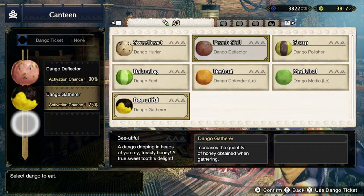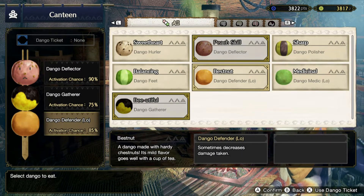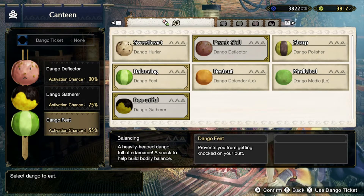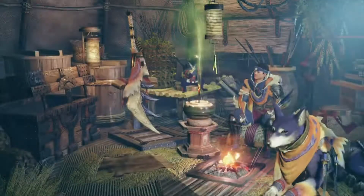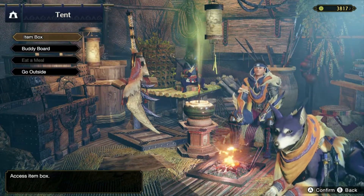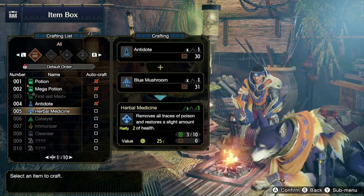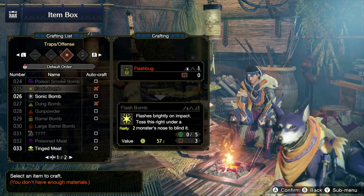Equipping that dango and getting the balance set up, then ordering up. Checking if we can change equipment. Finding the crafting list — we need to keep crafting more Flat Bombs. Also checking the Tango Meat — it's raw meat that paralyzes whatever eats it, making it great bait for traps. We'll grab that and transfer items so we have more than three Flat Bombs and seven Tango Meats.